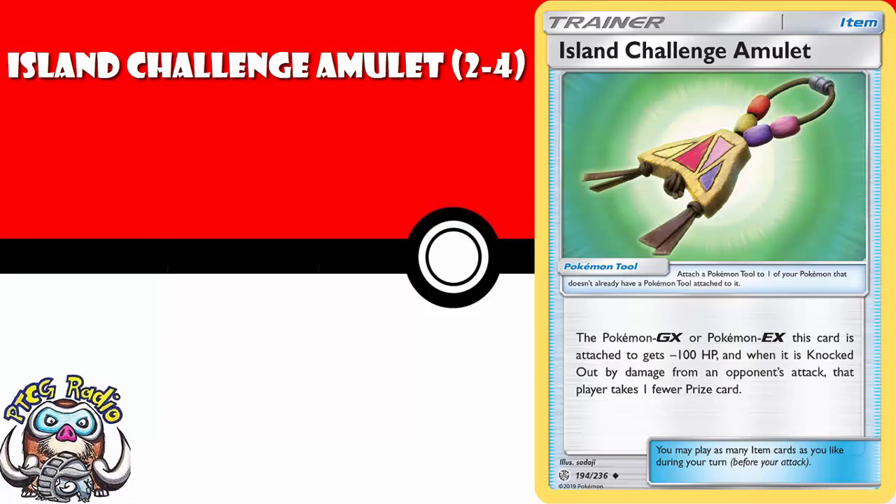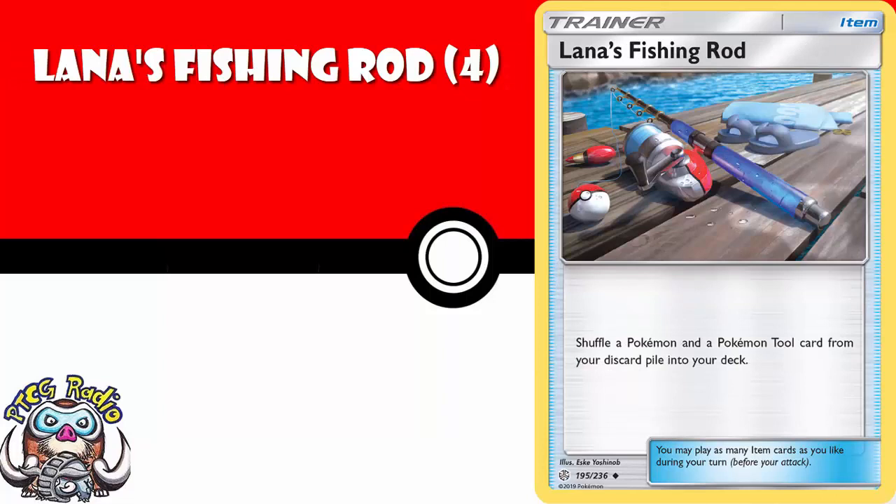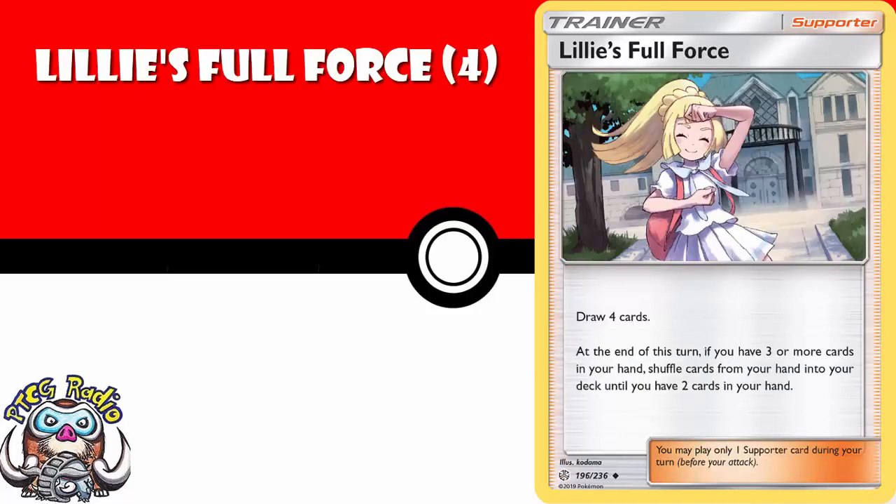Four copies of Lana's Fishing Rod. It's the best item Pokemon recovery we've got. It's also Pokemon tool recovery, which we literally don't have at the moment, and for both of those reasons, you need a bunch. Lillie's Full Force doesn't see that much play, but it's still one we want to take a little bit seriously. You draw three cards now, and then if you've got three or more cards in your hand at the end of your turn, you just return cards back to your deck until you have two left in hand. Still a good draw card, still one that's likely to see play.